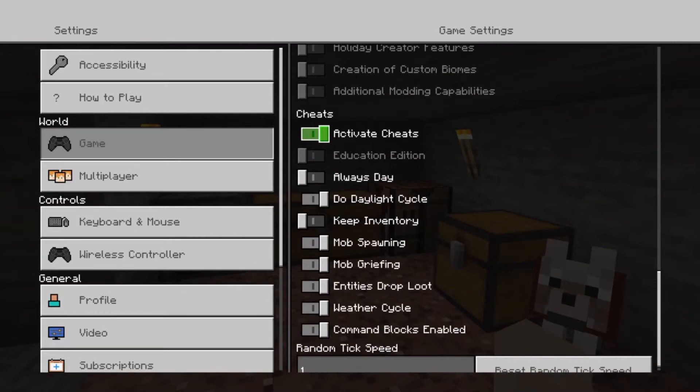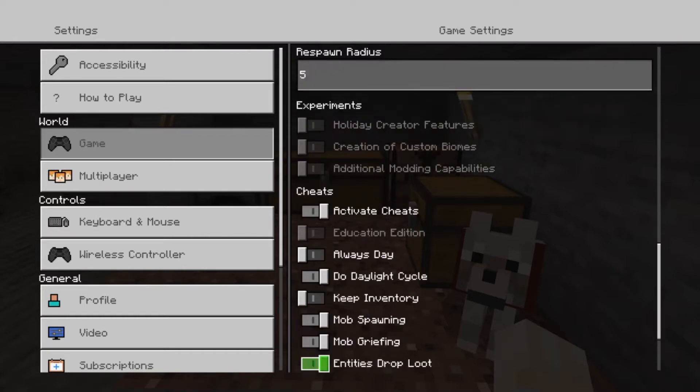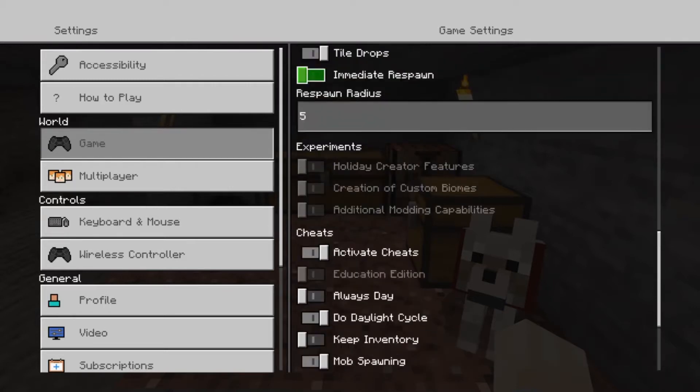Cheats are now activated. You can scroll down and make it always day — you can enable and disable like so. What I would highly recommend is making it daytime all the time. That way if you want to build a massive house, you can do so without being blown up by a creeper 24/7.